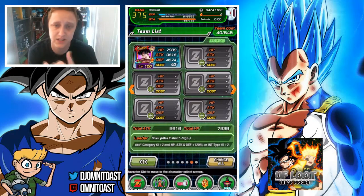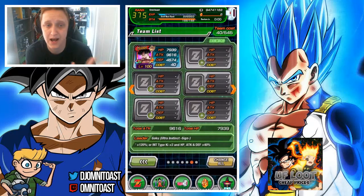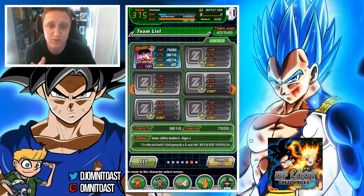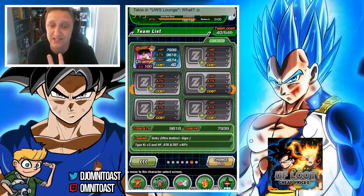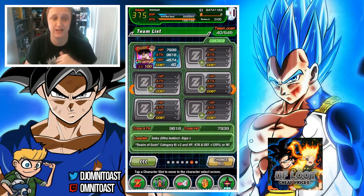When he awakens, his leader skill stays the same. His super attack becomes Super Instinct Kamehameha, which raises attack and causes immense damage. His passive skill becomes Instinct Sensation — Ki +3 and Attack +150% at the start of the turn — and he has a great chance to evade enemies' attacks and disable enemies' guard, meaning he hits hard on any OR type.